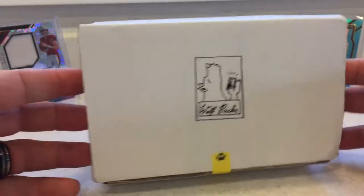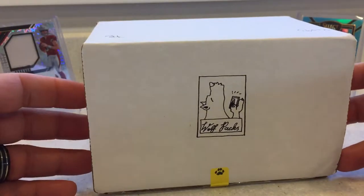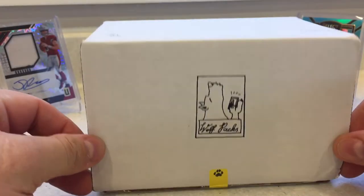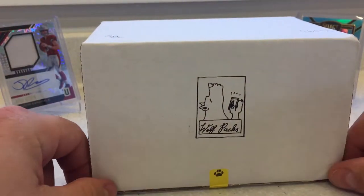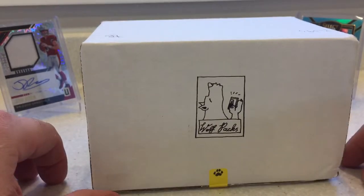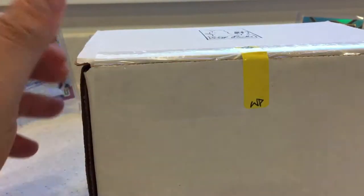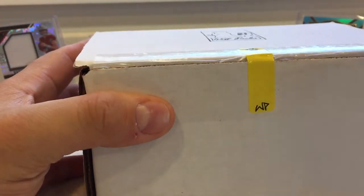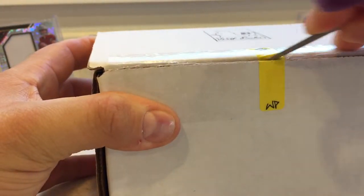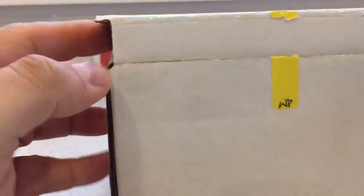Alright, back again. Ordered the wolf pack, or the big box. I don't remember exactly how many cards are supposed to be in here, but I think they're somewhere between 7 and 10 packs. And then I think I've seen that they send extra cards, so I've got the baby monitor to the left of me, keeping an eye on that, so I might have to cut the video short, but hopefully not. So let's crack into it and see what we've got.